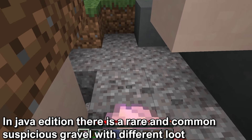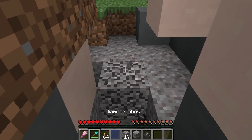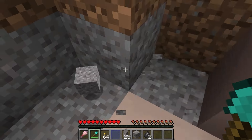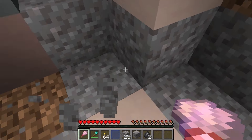In Java Edition, there is a rare and common Suspicious Gravel that has different loot tables. There isn't any difference in appearance — they appear to be intermixed throughout the Trail Ruins. Even though no mobs generate in the Trail Ruins, you should still light it up to prevent any mobs from spawning.